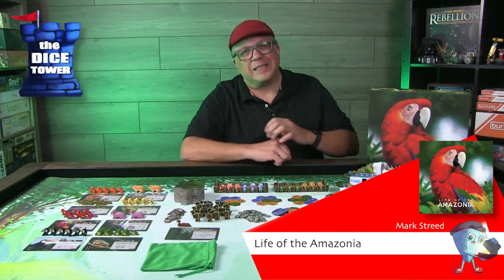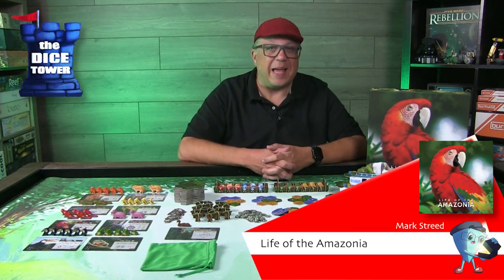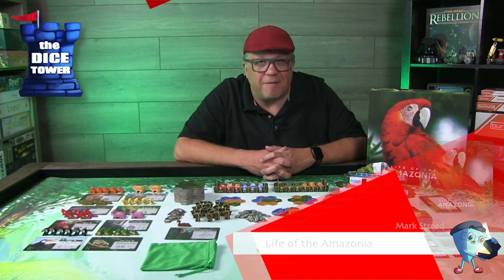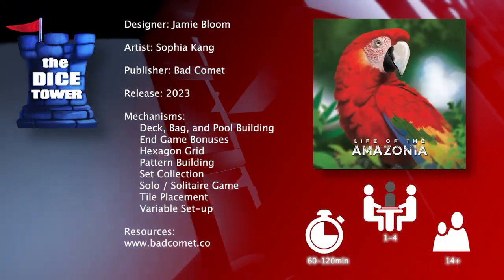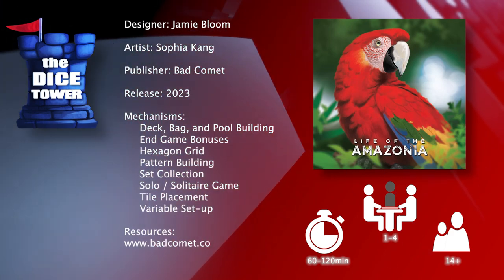Hey folks, welcome back to another Dice Tower preview. I'm Mark and today we're taking a look at Life of the Amazonian, which is brought to you by Bad Comet. It's for 1-4 players, ages 14 and up, and games generally run about 60 to 120 minutes.